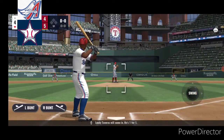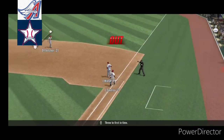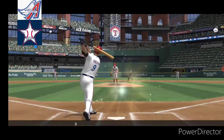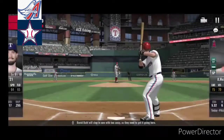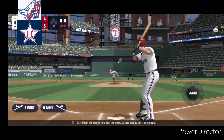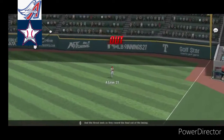Leone Taveras will come in. He's one for one. A grounder to second, throw to first in time, one down in the inning. And the batter coming up is Isaiah Kiner-Falefa. Didn't get the result he wanted as it floats up towards right center and shallow. David Dahl will step in now with two away as they need to get it going here. And this is sent out high towards right, and the threat ends as they record the final out of the inning.